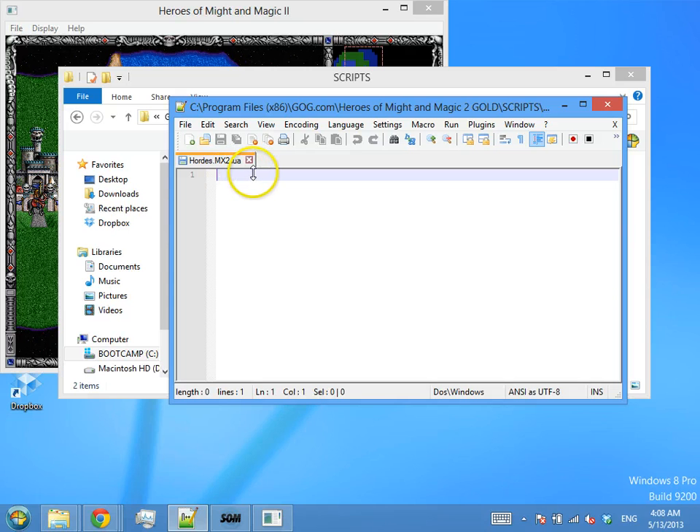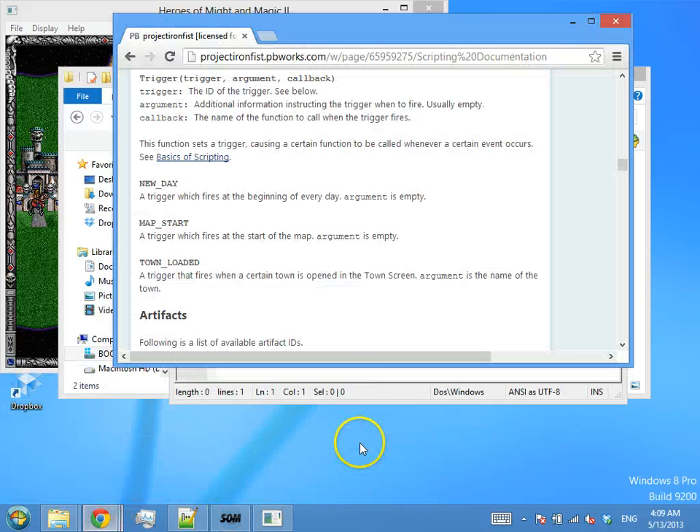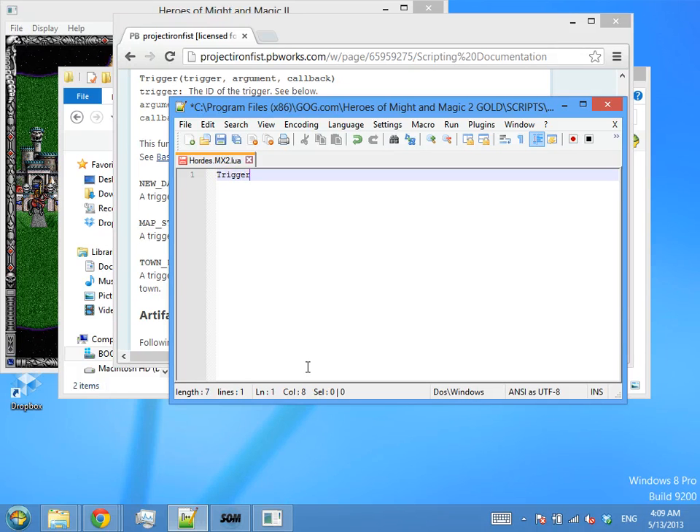The first thing we need is a trigger to tell the game when to run different parts of our script. If you look in the documentation, we'll see we have a few triggers available — we're always looking for ideas for new ones. We're going to use the new day trigger and then check whether it's the start of a week. So this trigger will fire at the start of every new day, and that's all the information it needs, so we leave the second part blank.